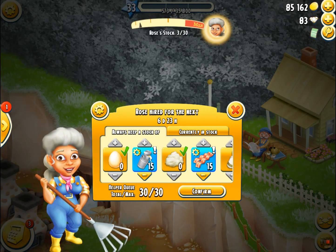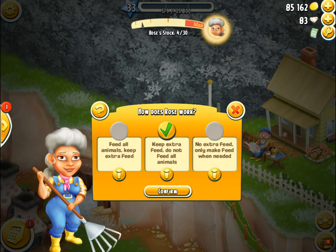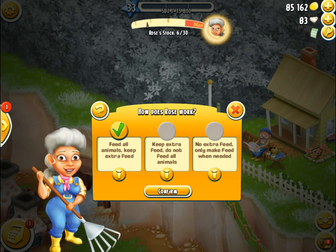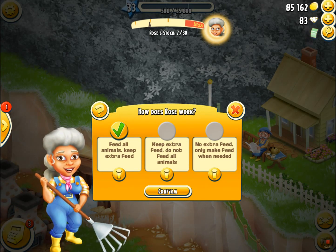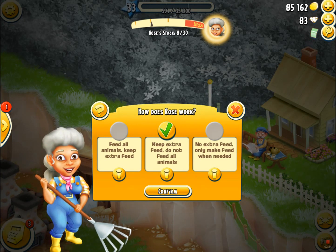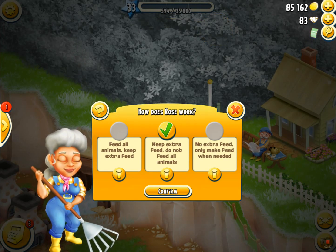In the settings section, you have three different options for what Rose will do for you. The first is 'feed all the animals, keep extra feed' — that means after she harvests them, like a cow for example, she'll feed them and also make extra feed for when they get hungry again. The second option is 'keep extra feed, do not feed all the animals' — she will harvest the animals but it's up to you to feed them, though there will always be feed available.